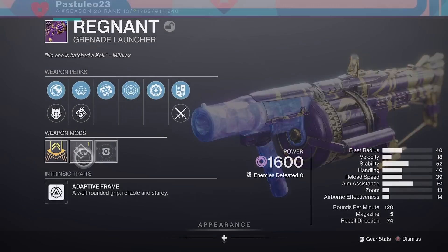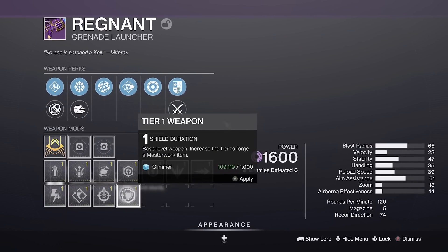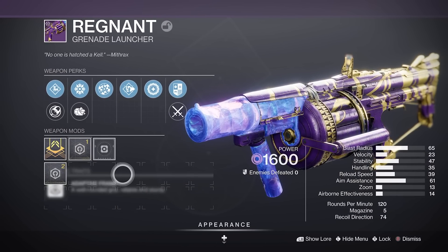Why does this work? It's coded like a ritual weapon, which allows it to be pulled for 7 enhancement cores, but dismantling it won't give you cores back, so it's pretty expensive cores-wise.